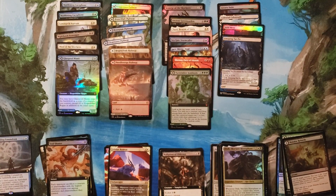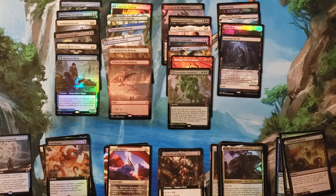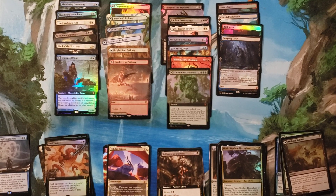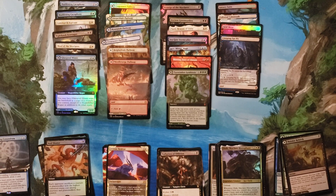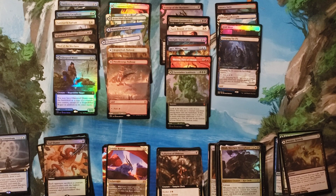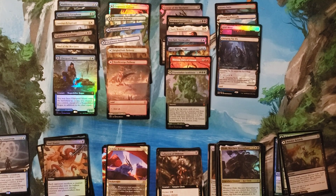That's another box of Zendikar Rising Collectors — thanks for watching! If you need any custom playmats or custom sleeves, make sure to check out my link down below for 10% off your order with YourPlaymat.com using the code POA10YP, or you can just use the link that's down below. Thanks for watching, bye!